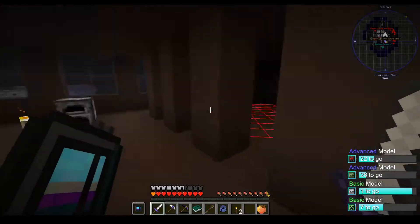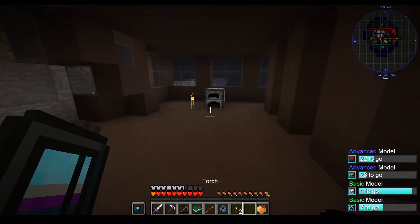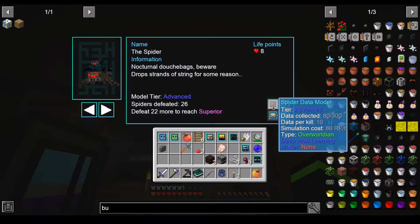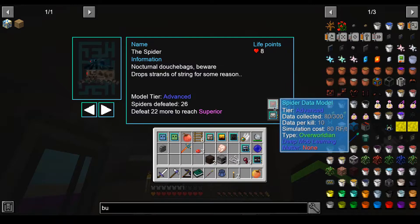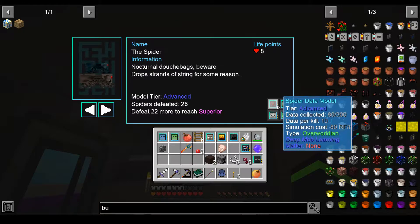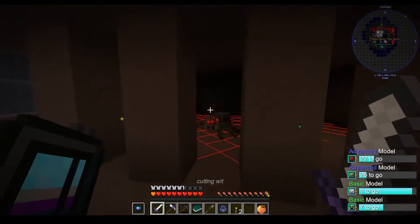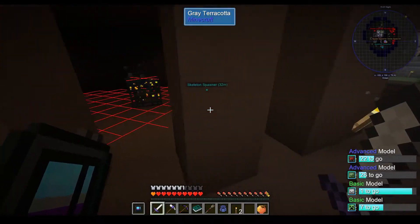So we put this here, and now with an empty hand we can right click. So we have this advanced setup. So we can simulate spiders, whatever that means. So I guess we should grind out some more spiders.